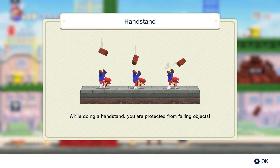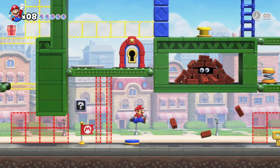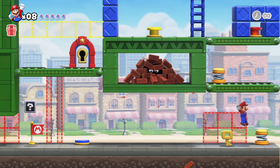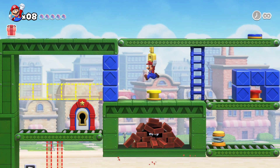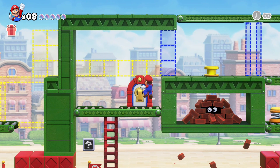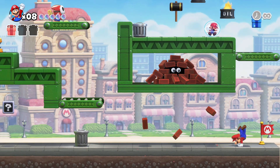Doing a handstand, you're protected from falling objects. Okay. Oh my gosh. How interesting. I almost hit that yellow button again. That was kind of cool. I like knowing that if I do a handstand, I'm going to be protected.